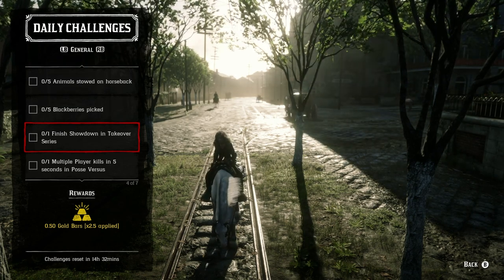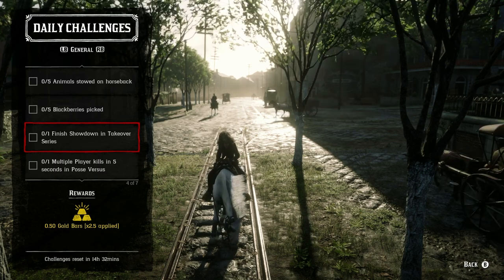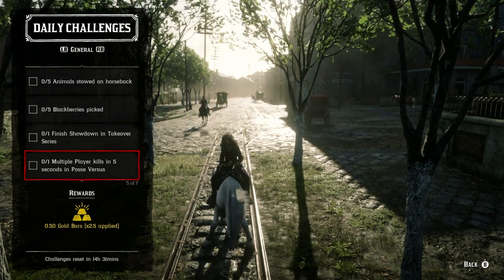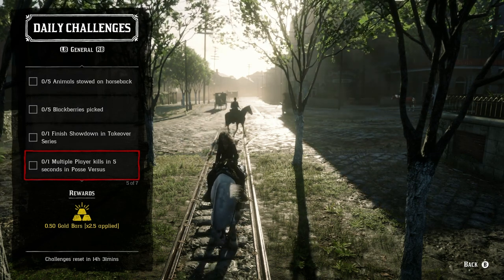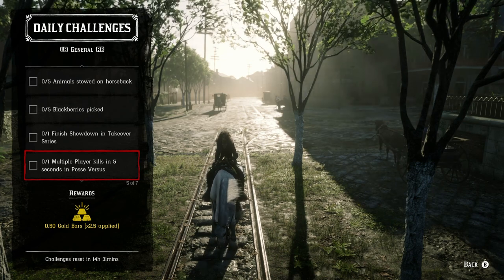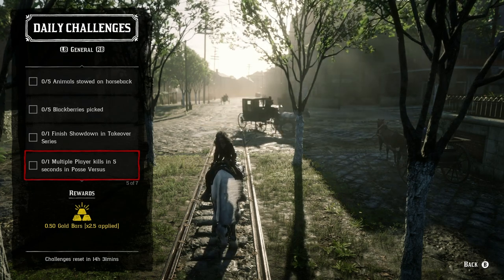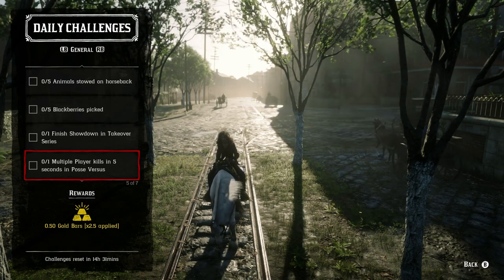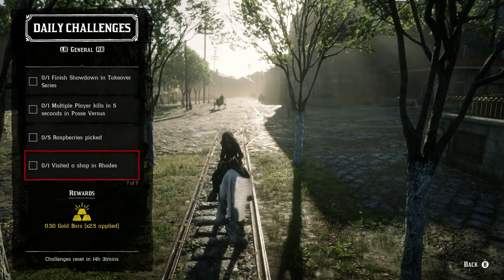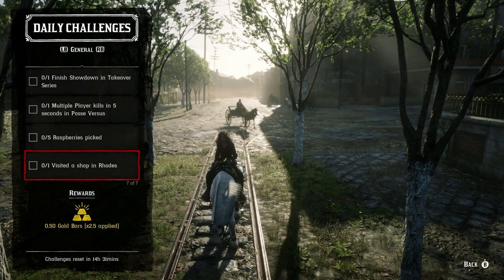For finishing a showdown in the Takeover series: you just have to finish any Takeover match — you don't have to be good, just start and finish in the lobby. For the five-second multi-player kill in Posse Versus: you need to be part of a posse. You'll preferably need two people, but I've tested this multiple times and even with explosive rounds or dynamite arrows, about 10 seconds is the quickest you can realistically get — the respawn area is just too large. For visiting a shop in Rhodes: I like to go to the Butcher since you don't even have to get off your horse.